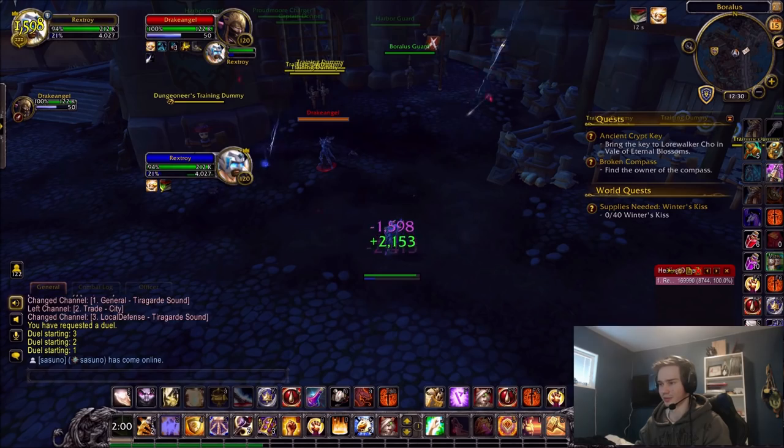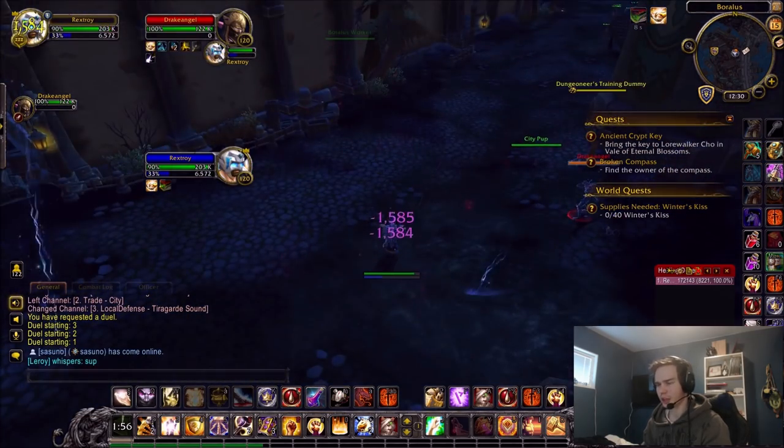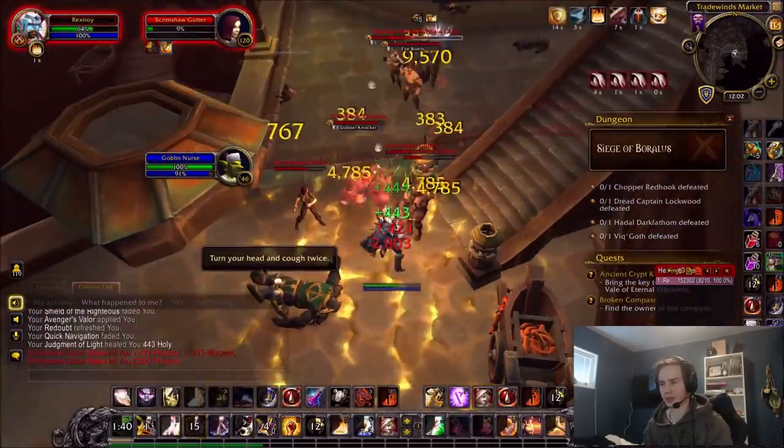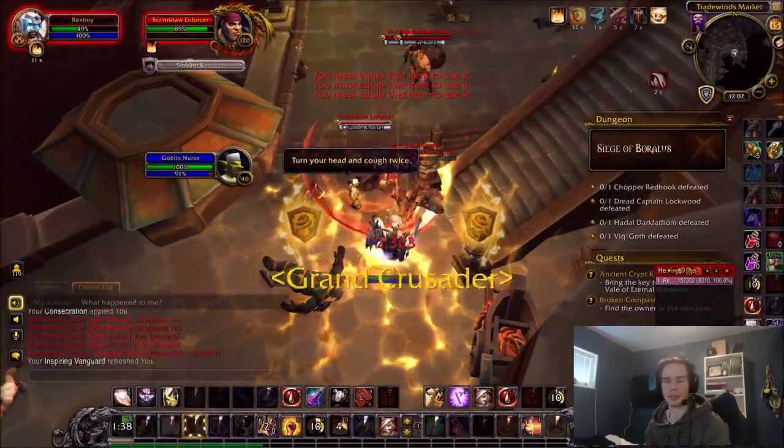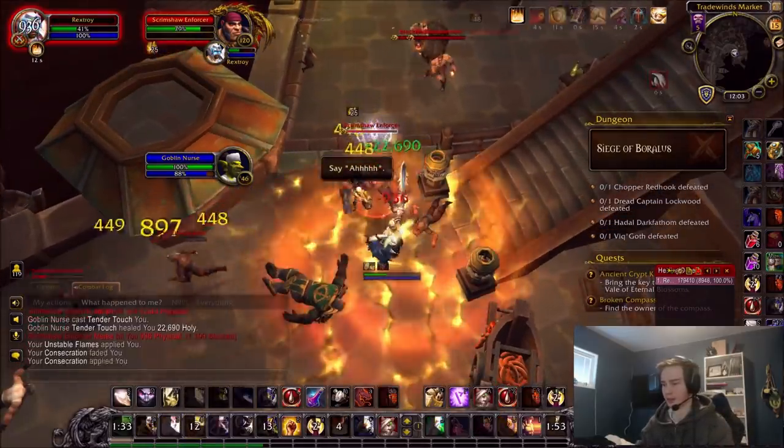As you can see here, he gets obliterated too fast. But in mythics and raids it doesn't work like that — he's more like a totem. He won't get targeted by anything. So that's actually a good defensive for tanks, better than most older ones.